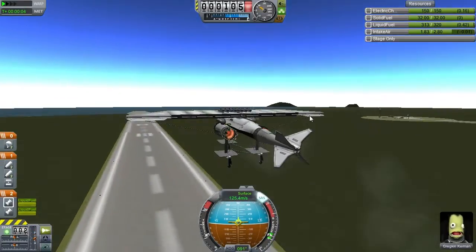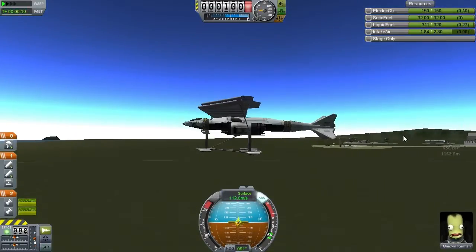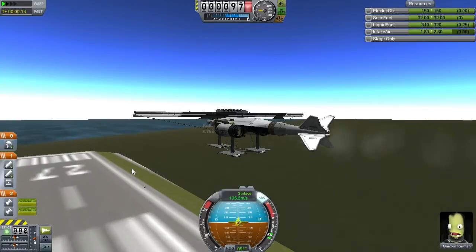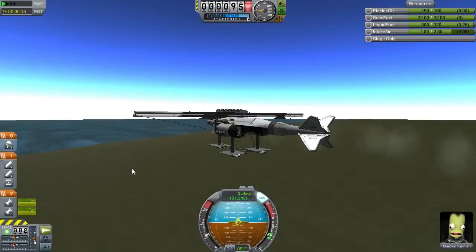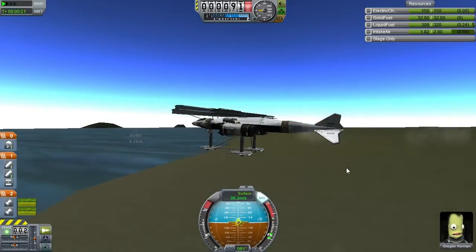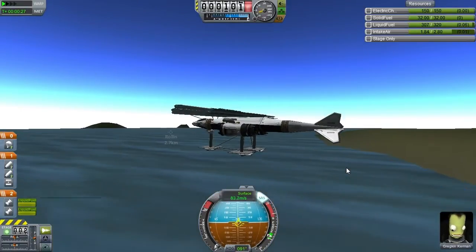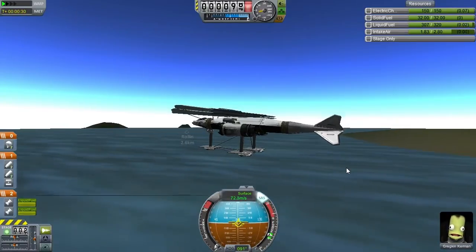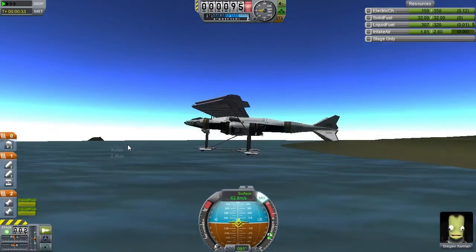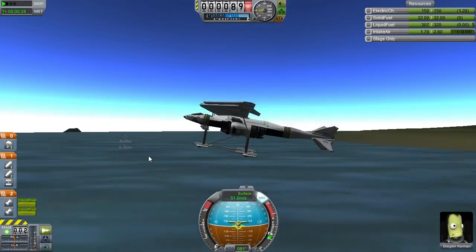We weigh a little bit more in this form — 11.3 tons, which is pretty heavy. That's a 44% difference to the Convair Sea Dart, and about 25% heavier than your average twin-engine seaplane, which is really its class.